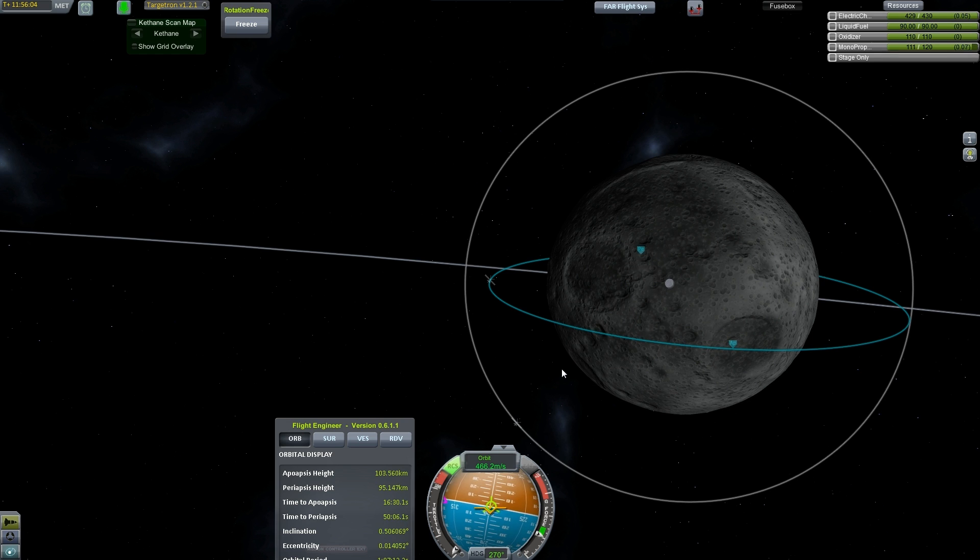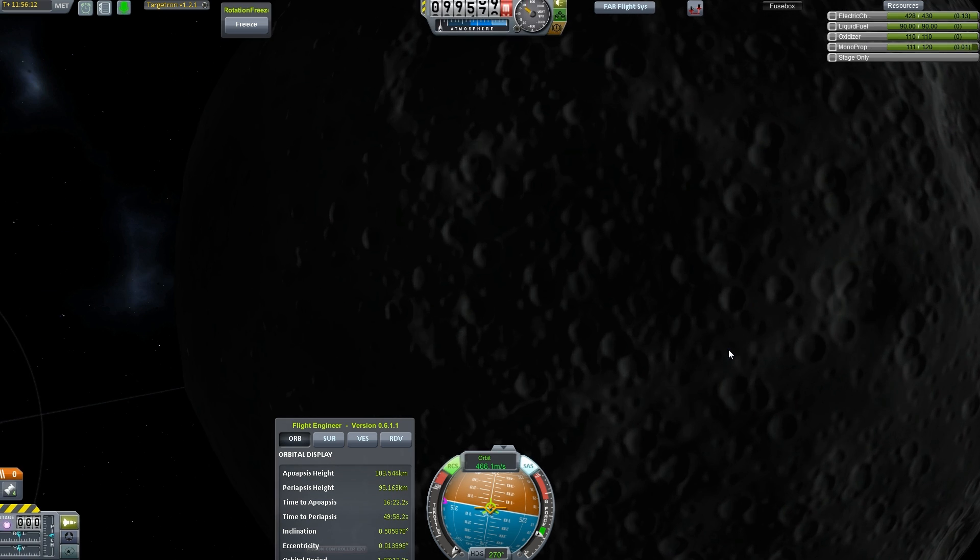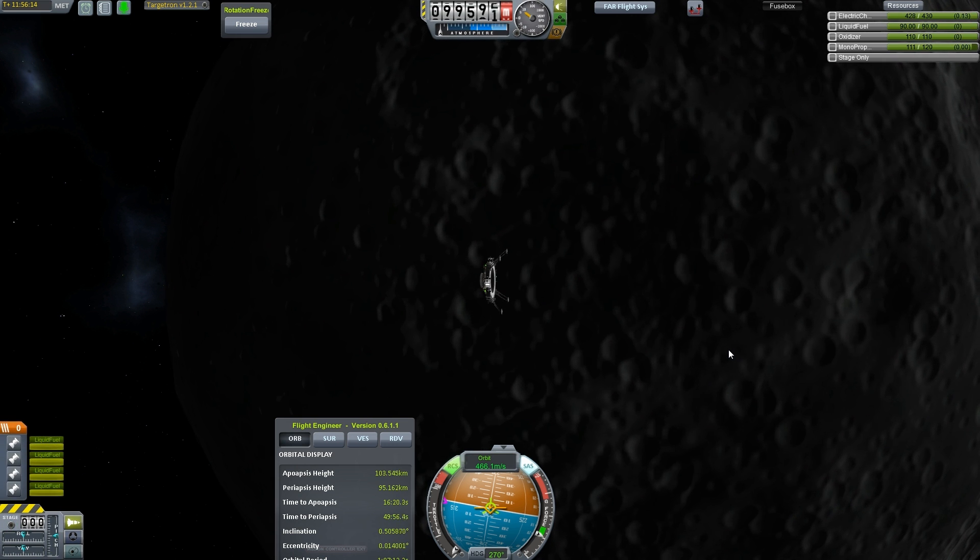As I tend to do whenever I play this game, I tend to mess around with airplanes above Kerbin almost all the time, and hardly ever get out into space to do all this cool stuff. Let's double check — do we need to stage anything? I bet we do. Yep, stage that. Good.